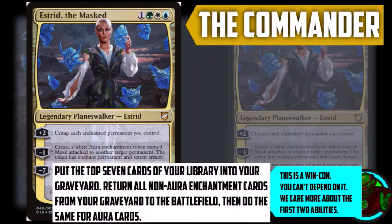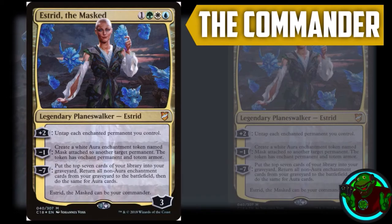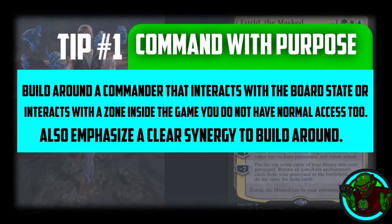Astrid's ultimate is negative seven: you put the top seven cards of your library into your graveyard, then return all non-aura enchantment cards from your graveyard to the battlefield, then do the same for all your aura cards. This is a win condition, but you can't depend on it — we care more about the first two abilities.